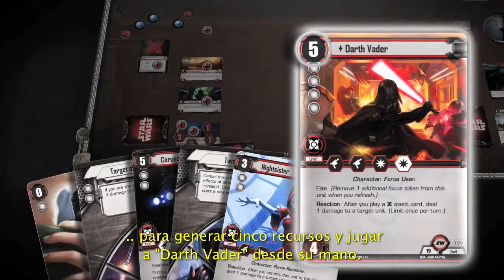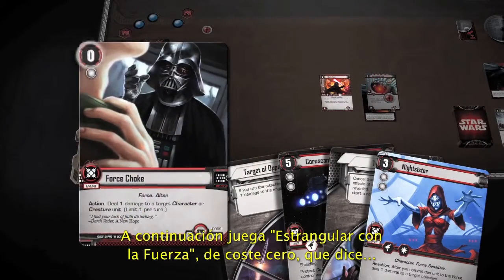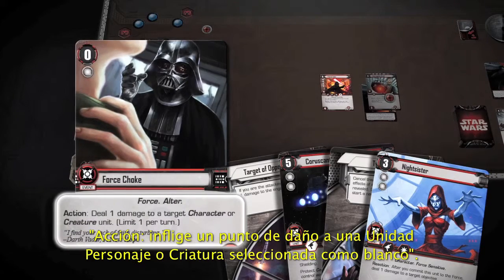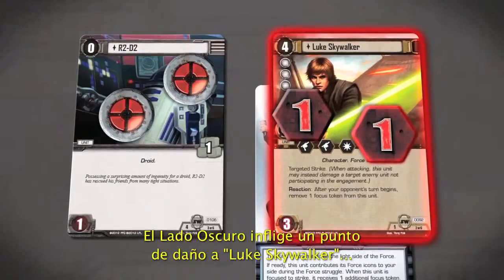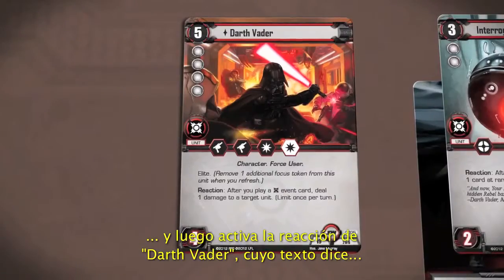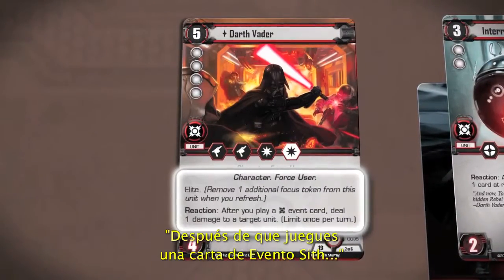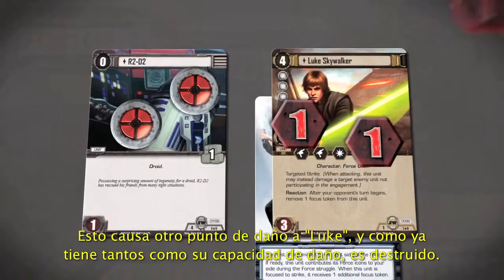He plays Darth Vader from his hand, then plays Force Choke — cost zero — which reads: Action: Deal one damage to a target character or creature unit. The Dark Side Player deals one damage to Luke Skywalker, then triggers Darth Vader's reaction: After you play a Sith Event Card, deal one damage to a target unit. This deals another point of damage to Luke.